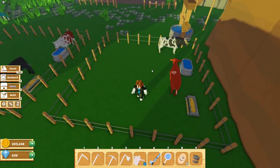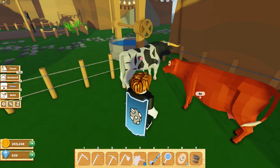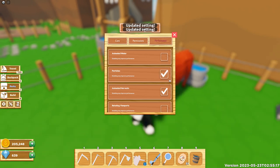Once you have a male and a female in the pen you should start seeing these heart particles just like this. Now if you don't see the particles you may have to go into settings — go right here for settings, then go to the performance tab, and ensure that particles are enabled.